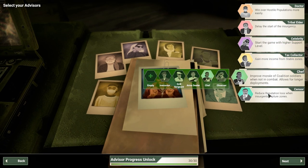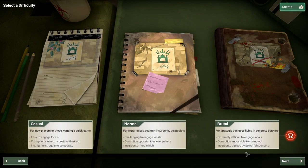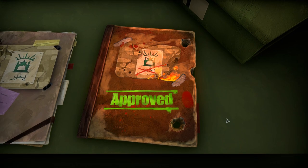We are going to be playing with a Chef — probably our normal setup. We'll use the Tax Collector instead of the Investigative Reporter, since we're not trying to burn down the corruption too quickly. Let's go to Brutal Difficulty, and we are naming this one Scorched Torque.